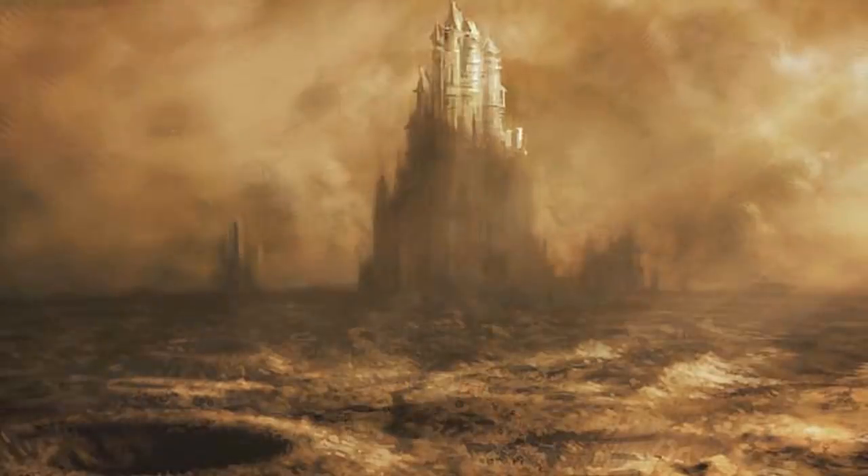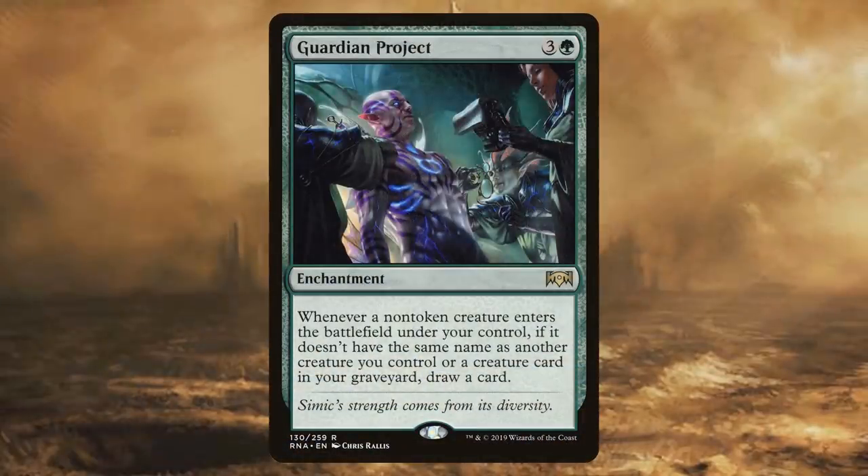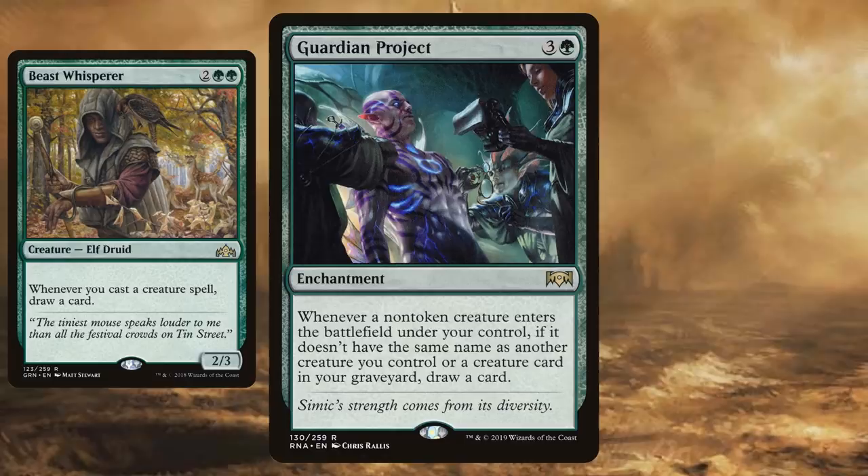The first card I'm buying is Guardian Project — three and a green for an enchantment. Whenever a non-token creature enters the battlefield under your control, if it doesn't have the same name as a creature you control or a creature card in your graveyard, draw a card. We're playing a singleton format, so if you have a deck full of creatures, you're going to be drawing a lot of cards. There are a few cards that really imitate this Guardian Project — we just had one I've been raving about: Beast Whisperer.